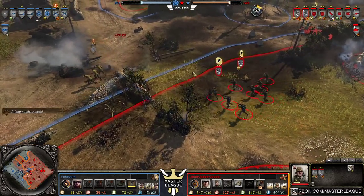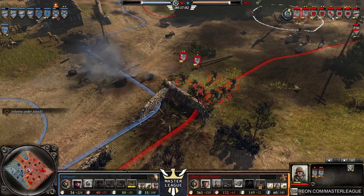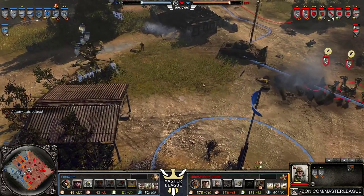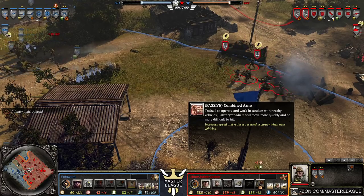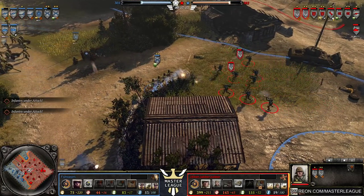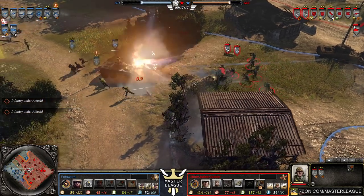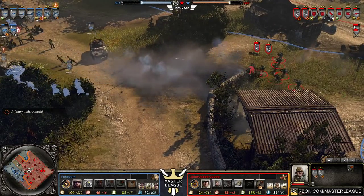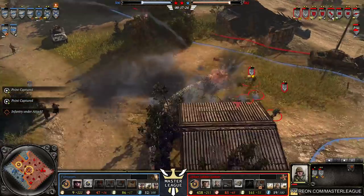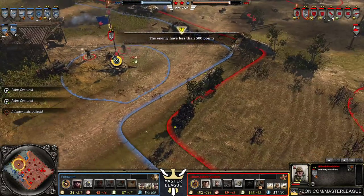Panzer Grenadiers coming in, making use of their coordinated abilities — combined arms, a passive ability. When near Panzers, they blitz into action, getting lowered received accuracy and higher movement speed. Just so damn cool. Double nades — so threatening. Jibba Jabba Jobber is beginning to close in as the Pack-Howitzers force the Panzer Grenadiers away.